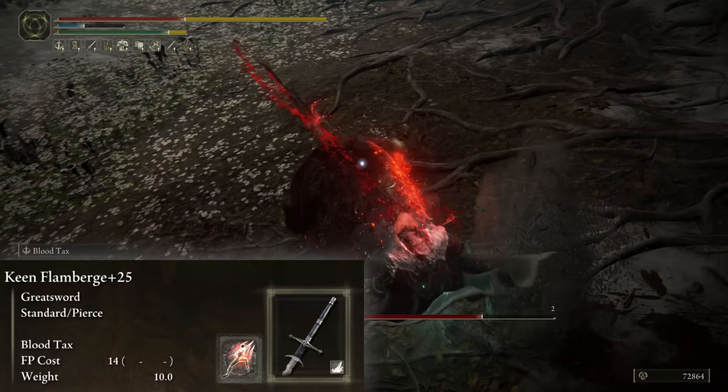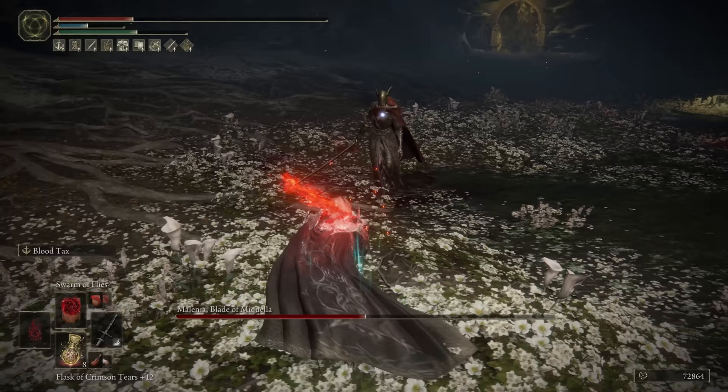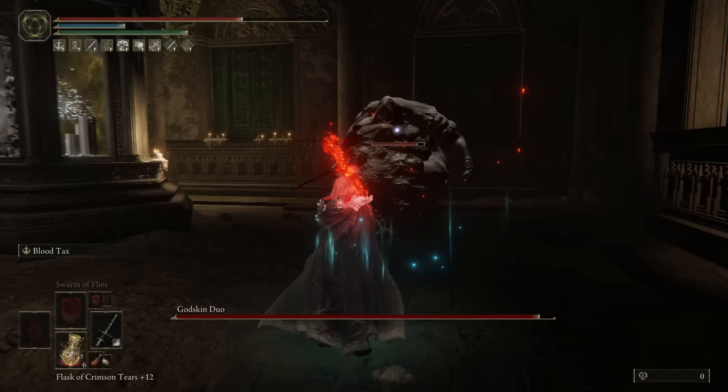That's why we also have the Keen Flam Burge using Blood Tax. Blood Tax robs the target of both their blood and their HP, recovering some of your own health back. The Flam Burge also comes with innate bleed, so if we go Keen Infused for maxed attack power plus add Blood Flame, we got a deadly flurry of bloody flames.